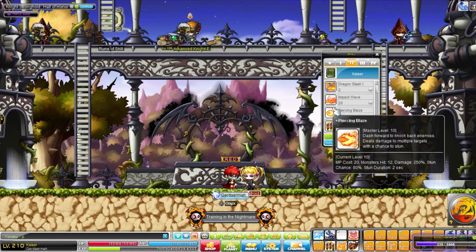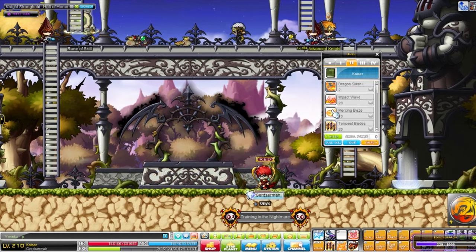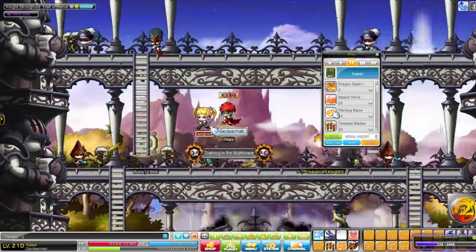Dragon Slash gets enhanced here for a bit more damage. Piercing Blaze is a rush skill, so you can knock back some enemies with it.